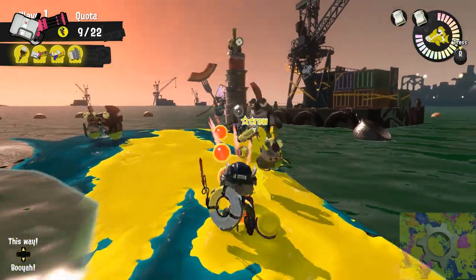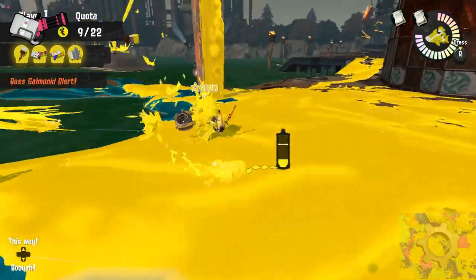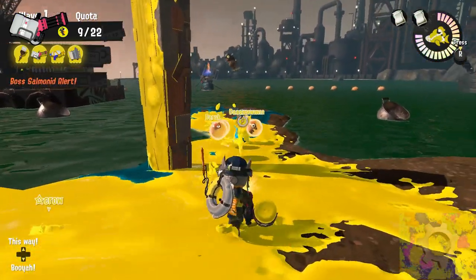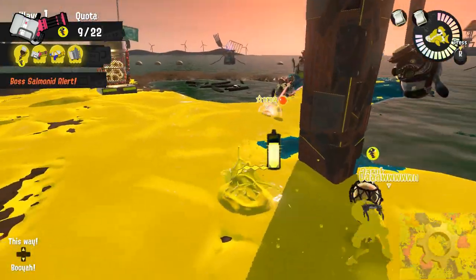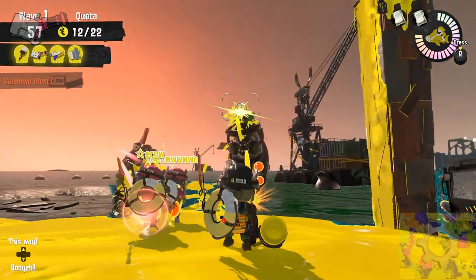If you go to the shore to collect eggs, the most I would recommend is to throw one egg in the direction of the basket, grab another, and swim away. It can be easy to get surrounded with this weapon since it can't paint quickly.